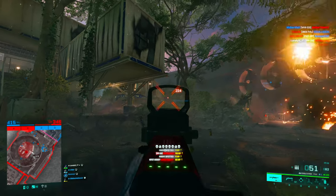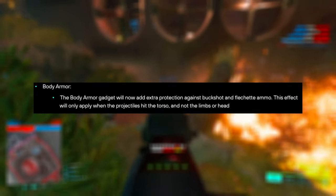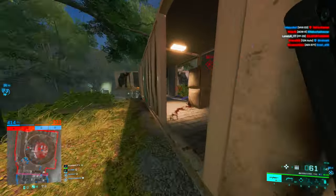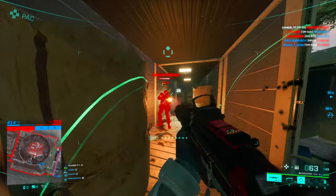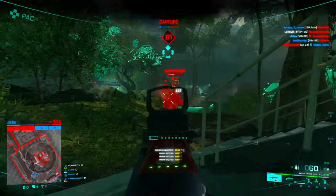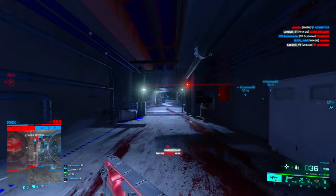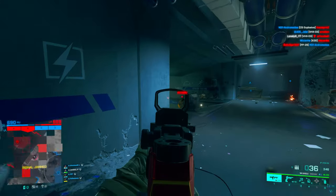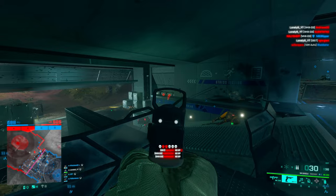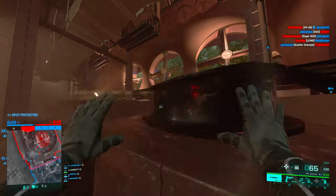The body armor gadget will now add extra protection against buckshot and flechette ammo, applying only when projectiles hit the torso — not the limbs or head. This basically means that when you equip body armor, no shotgun can one-tap you anymore. Previously the MCS880 and 12M could just reach 120 damage to one-tap through armor, but now body armor is stronger against shotguns while staying the same against all other weapons.